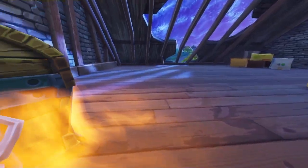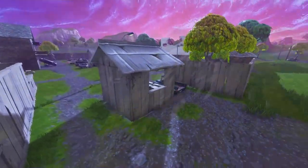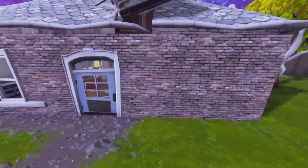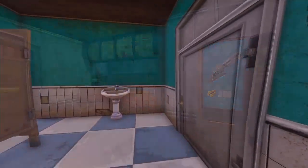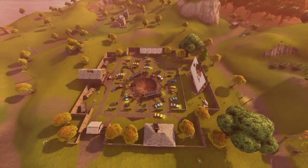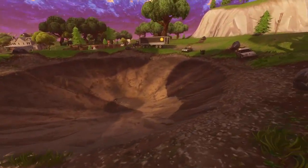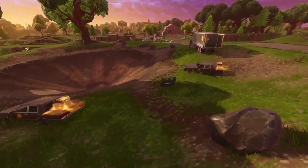There's also filming potential here because you've got green screens — advanced content creators on PC can use those green screens in-game to place their characters, do some acting, and create their own backgrounds. There are going to be some crazy videos coming out soon. As you can see, that is your location above Tomato Town. You've also got another mini crater all the way back down at Fatal Fields.